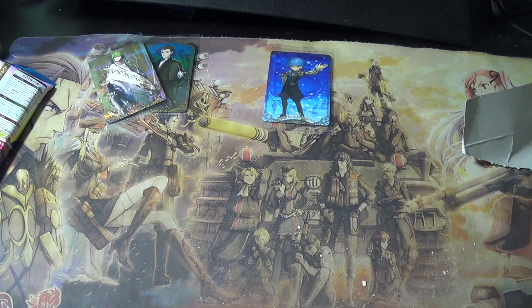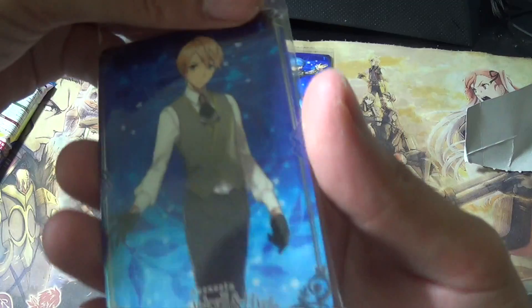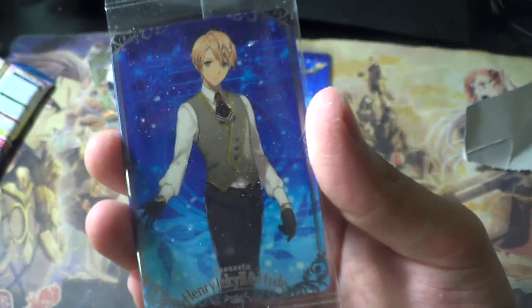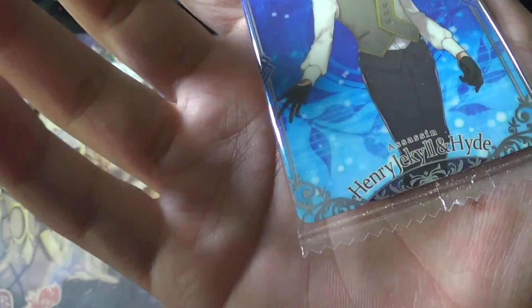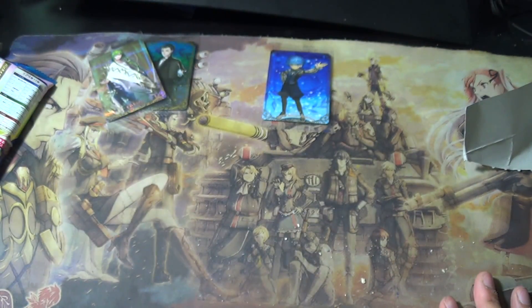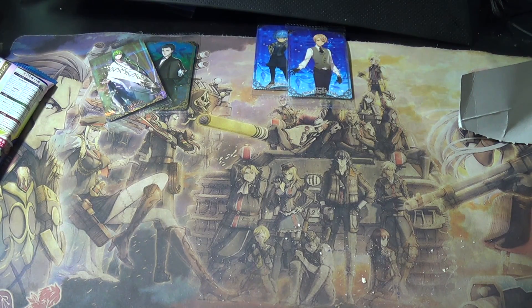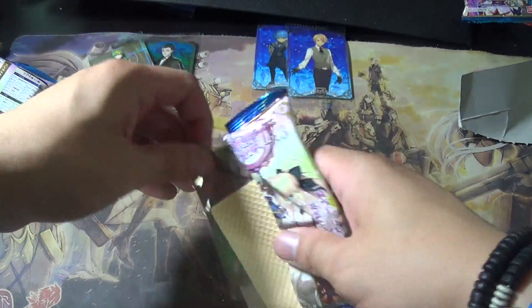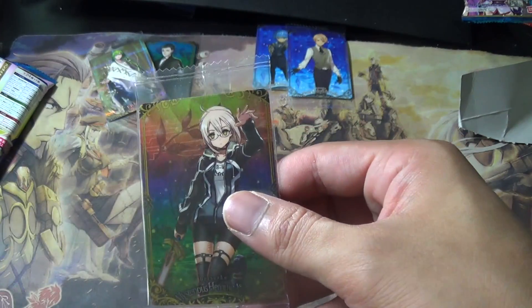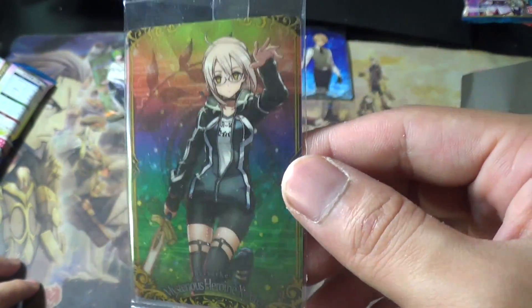Pack four — Jack the Ripper and Jekyll. Just a normal. That's interesting. Pack five — wait, is this rare or super rare? This is a rare — Heroine X Alter, a nice one. Too bad she's not in her fifth outfit, I like that one better, but this is cute and I like the background art.